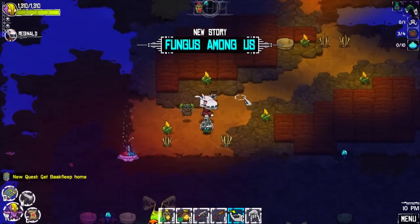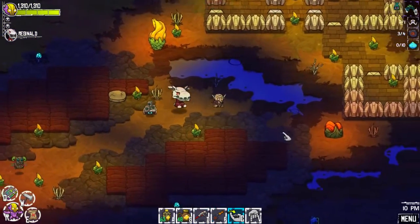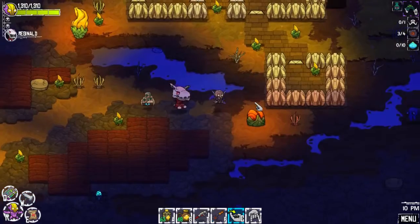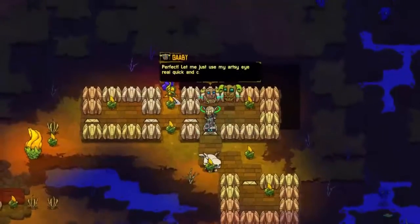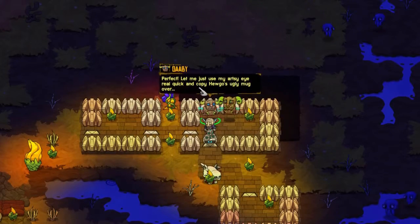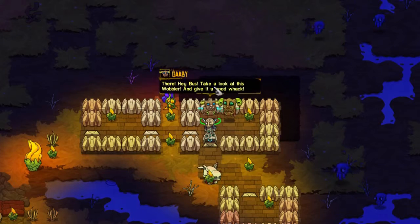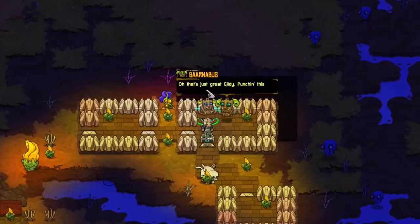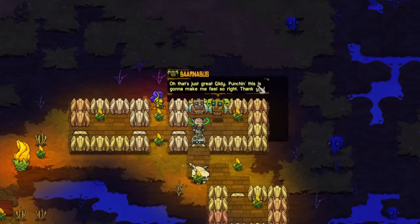Stony burn salve — nice. Okay, so we can learn to do some of that. I guess that's going to give us major fire resistance, that would be nice. Perfect. Let me just use my artsy eye real quick and copy Hugo's ugly mug over. There. Hey bus, take a look at this wobbler and give it a good whack. Oh, that's just great, Gildy. Punching this is going to make me feel so right. Thank you.